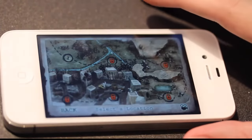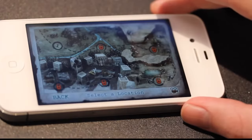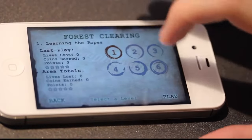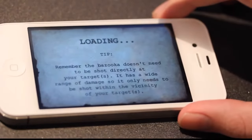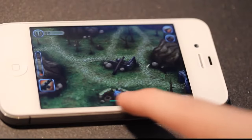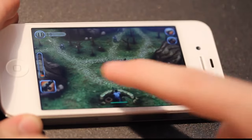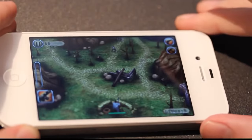You can see I haven't unlocked that much yet. Select a location — I only have this one place available right now. Hit play. Welcome to the battlefield. Okay, so you can fire from down here like this, or you just point and fire at the enemies as they're coming at you.